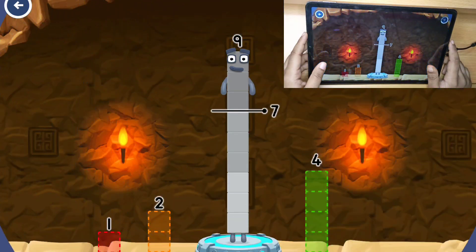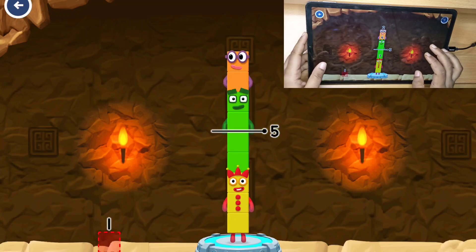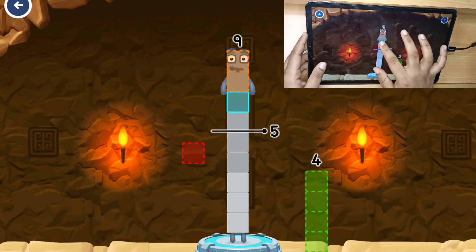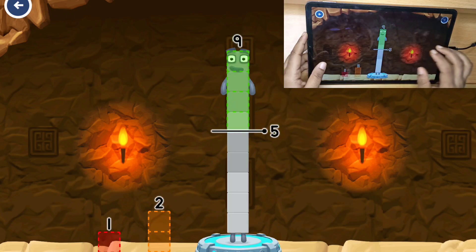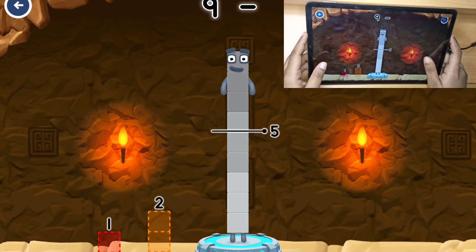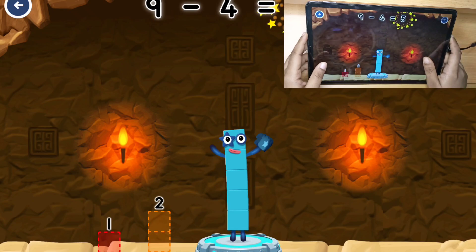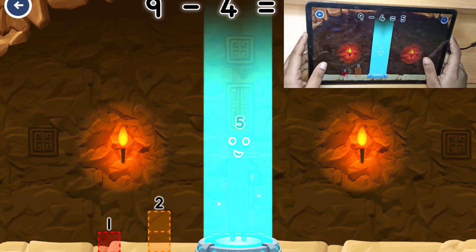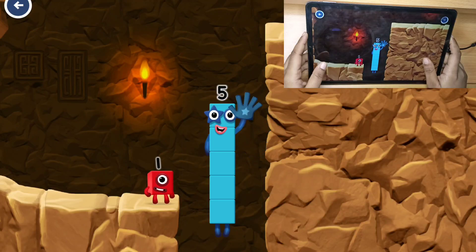Take number blocks away from 9 to leave... 2, 5, 4. Try again. 2, 1, 4. That's not quite right. Try again. 4. You got it! 9 minus 4 equals... 9! High five! Yes, you got it!